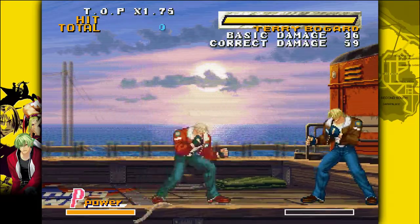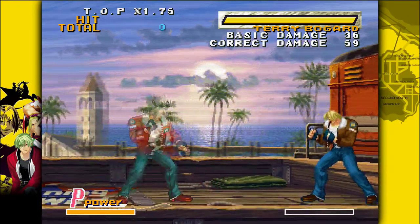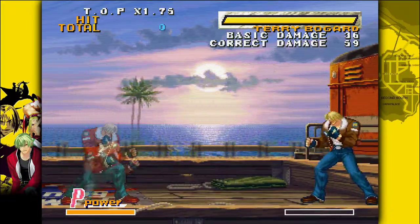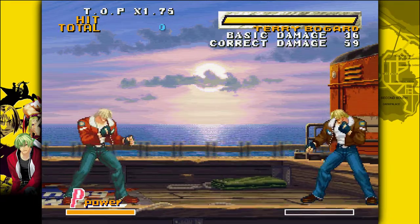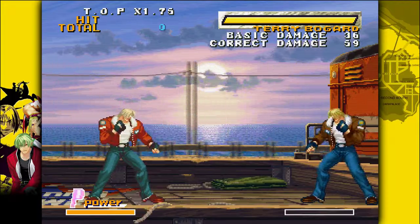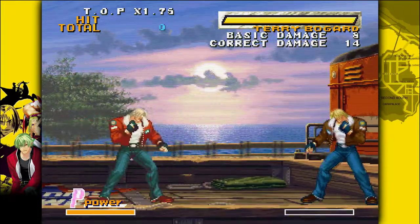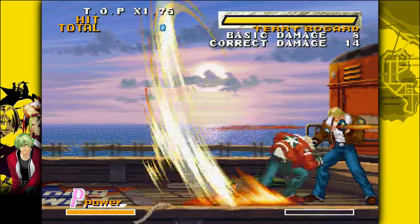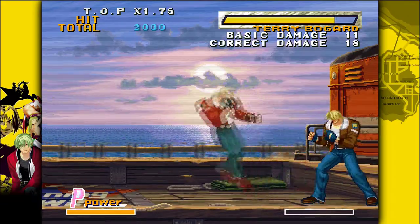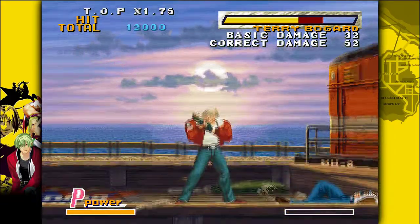There are also super moves done by doing two quarter circles forward and then an input. Terry has two super moves. There's an S Power, which is blue, and a P Power. There's also a punch version — Triple Geyser.